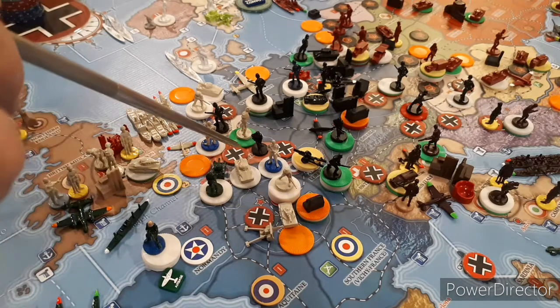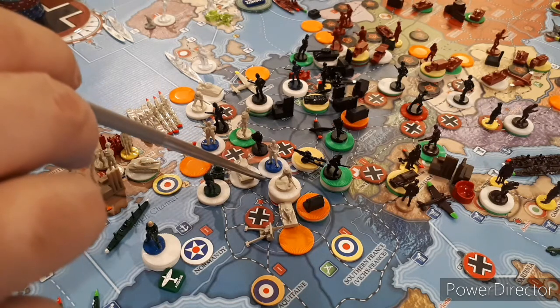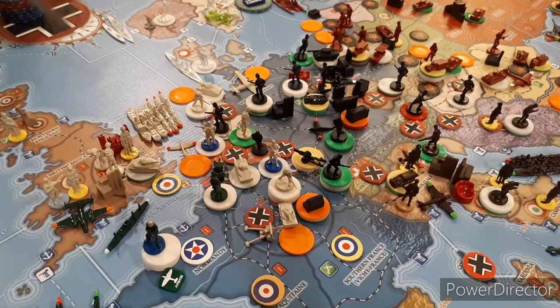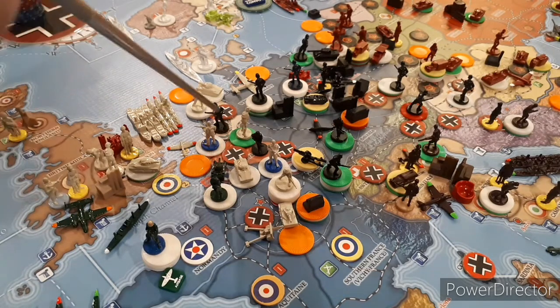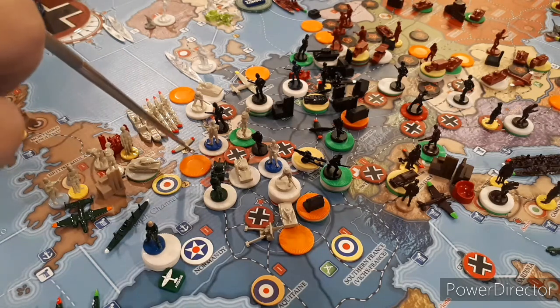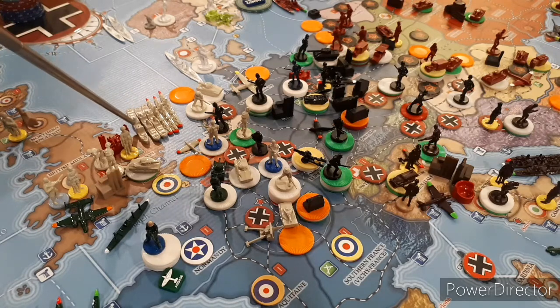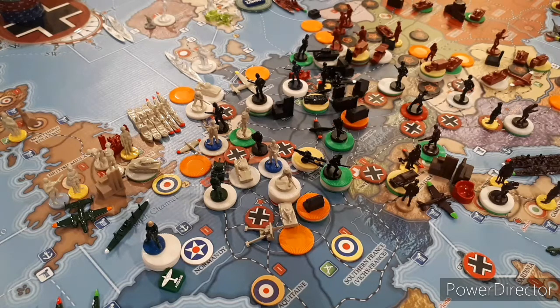All the forces that were in here have moved into Paris, as well as two infantry that were over here. We've non-combat moved two tanks across the Channel Port here. We've attacked Belgium with four infantry that were in Picardy and two marines that have wandered across the waves from London. We're bringing in a fighter against the one infantry. And over here in the Netherlands, we're using our three attack transports - three tanks and three infantry into the Netherlands versus one infantry.